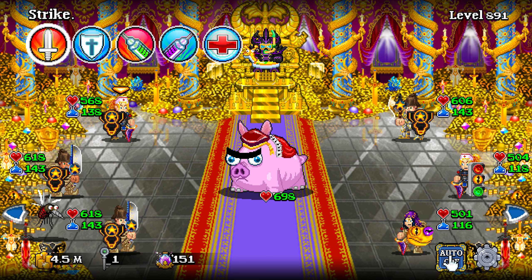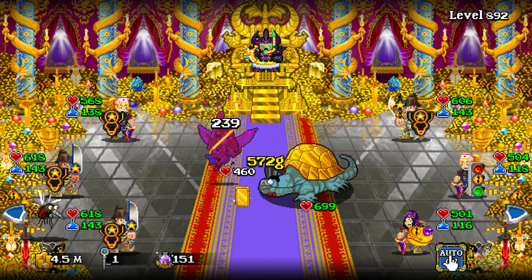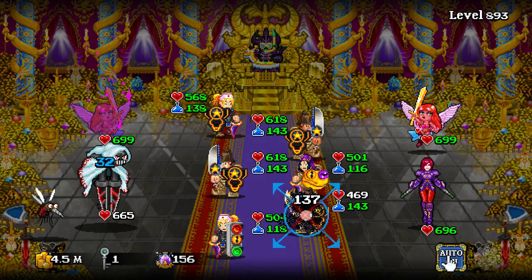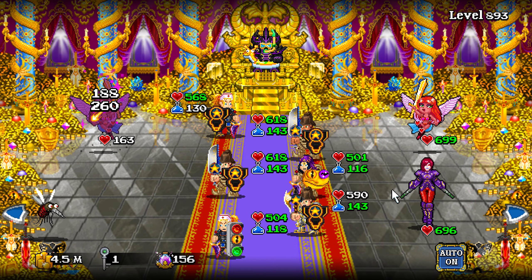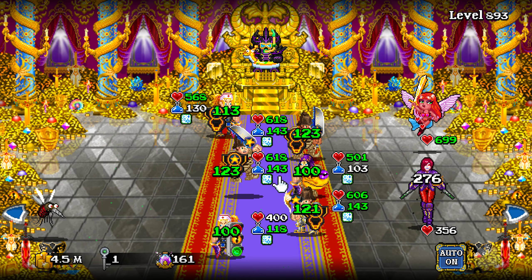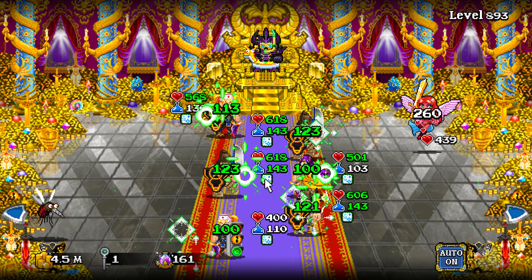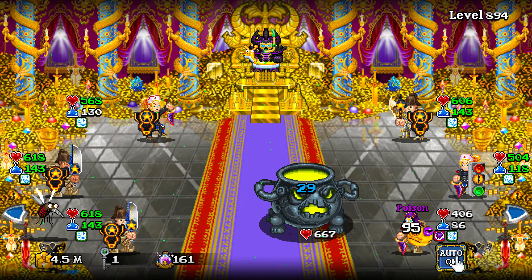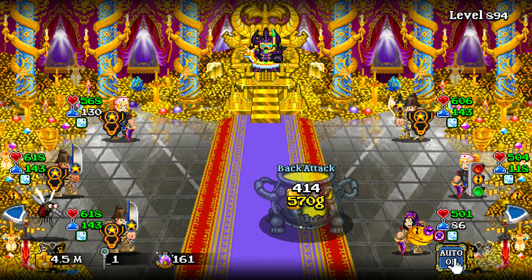I also redesigned the scripts — got rid of all the regular ones and made one unified script that works for everybody. It works quite well. I also solved the problem of her recasting over and over; now she only does it if the buff isn't currently active on party members. We'll just auto until we get to the boss, which shouldn't take long, and then I'll manually control.